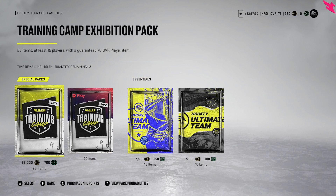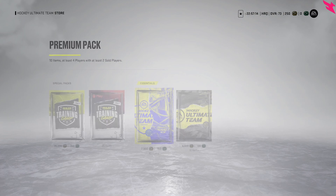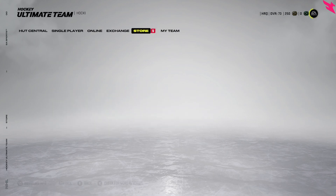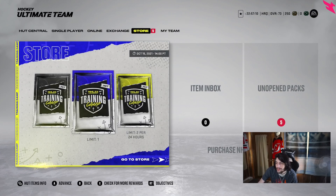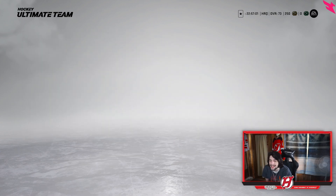Then you also have premium packs — you can only open two of these. They guarantee a 78-plus though, which is nice. Then looking at what sets are out right now — early training camp collectibles, found challenges, and sets with exclusive training camp player content.